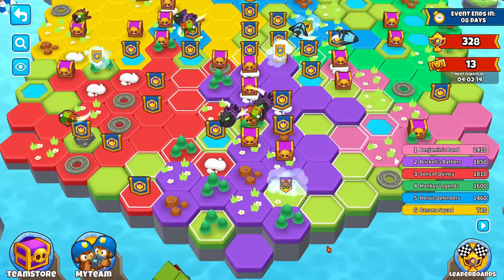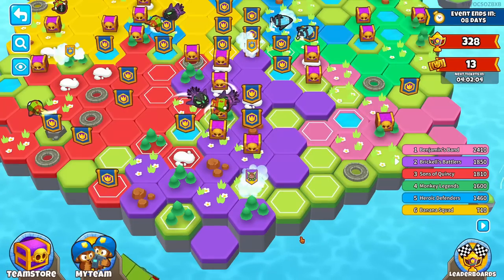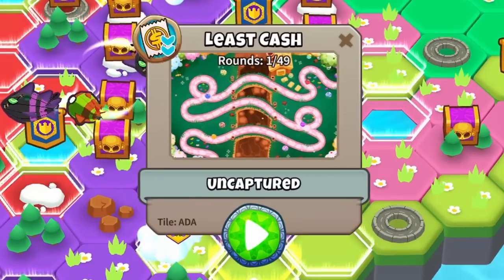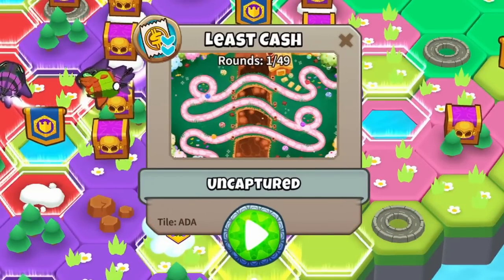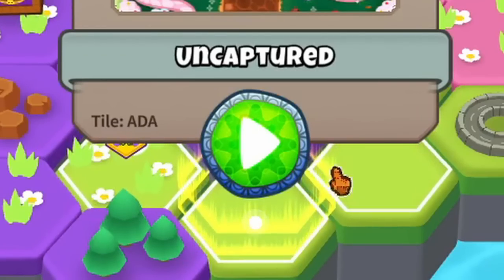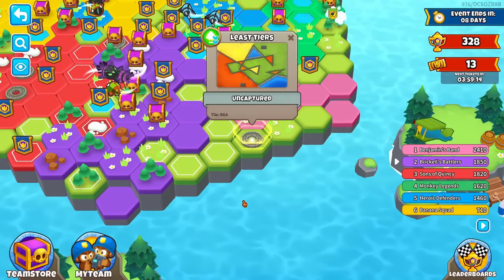With Contested Territory, your goal is to take as many tiles as possible on the map. To take a tile, all you need to do is click a tile that's next to a tile that you own, shown by this white outline. When you click a tile, you'll see which victory condition it is, how many rounds it is, and its status. Additionally, every single tile has a code — this tile is ADA, this next tile is AFA. It'll take a second to get used to, but if you need to signal a specific tile, you can.